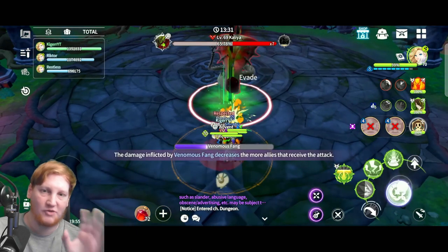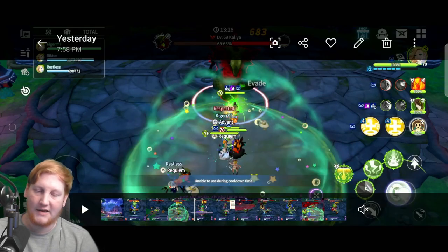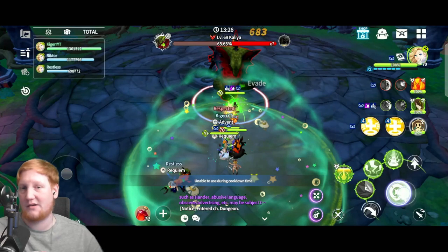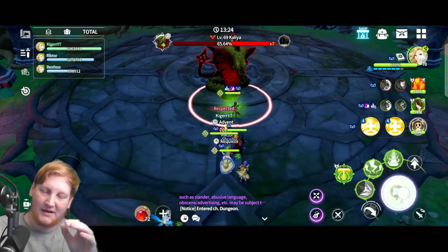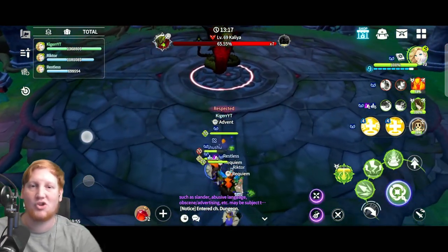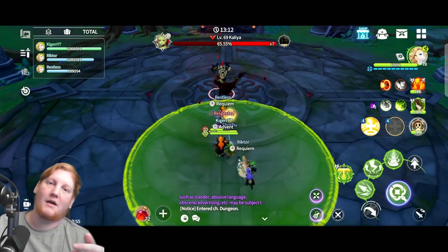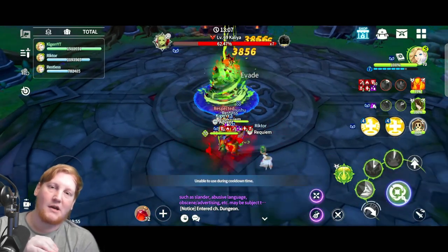While she's in snake form she takes drastically reduced damage and does not take CC, so just pelt her with a little damage. If your units were close enough she only does one attack — she did two here because our units were a bit spread out. When she herself backs up, let her back up and do that tail swipe, then go in.